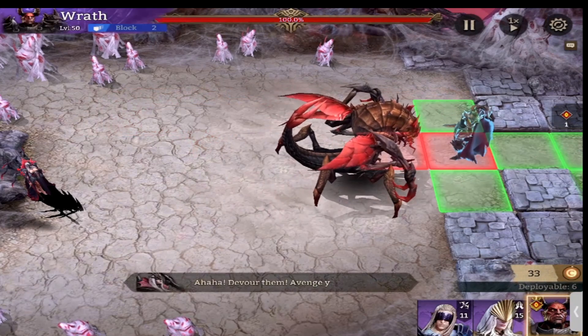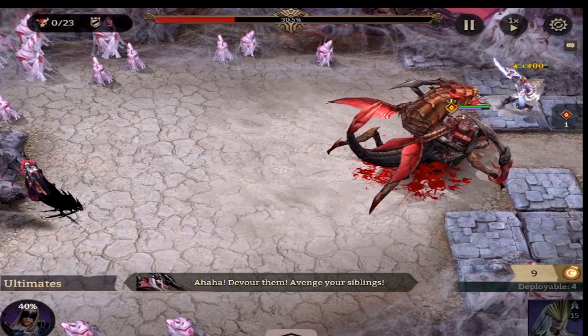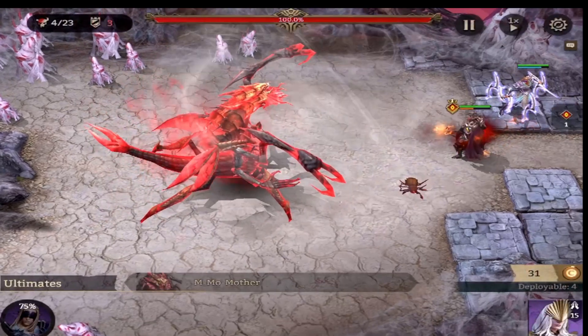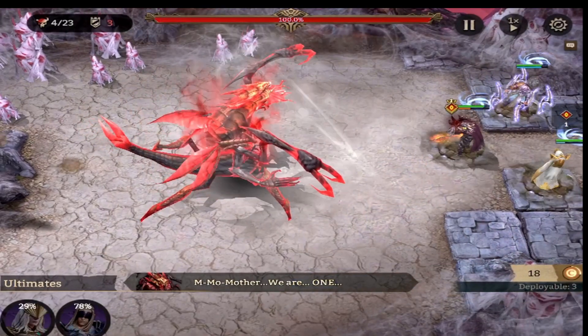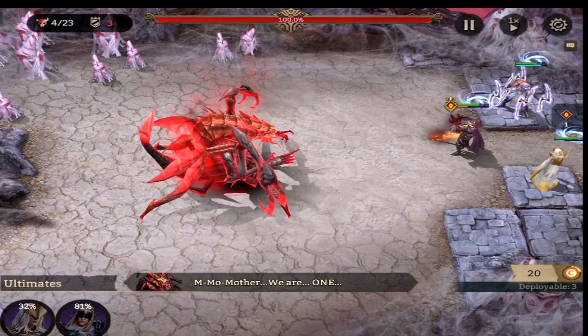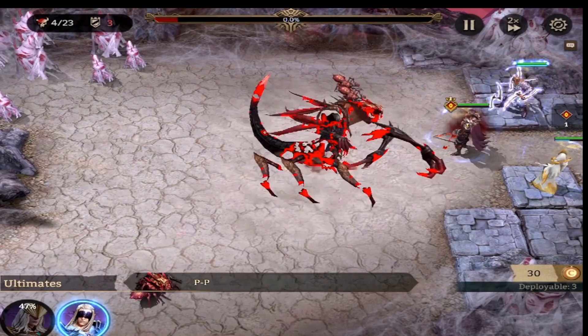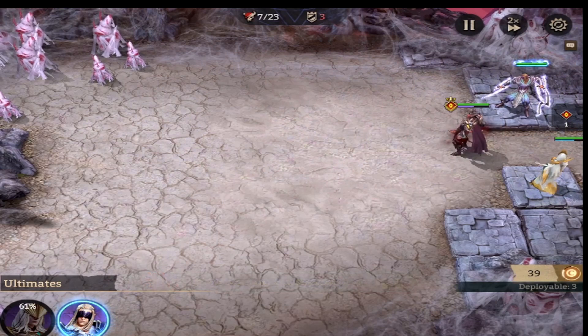So we're going to put Wrath right here, and we're going to put Midan there. I've actually cleared this with just two heroes — my Midan to heal and my Wrath as my damage-dealing tank. But to make the video go faster, I'll show you that supporting Wrath with some kind of DPS help is a better idea. So I'm putting Theowyn in here to help them out, because this takes a while for these spiders to finally summon and then you can take them out.